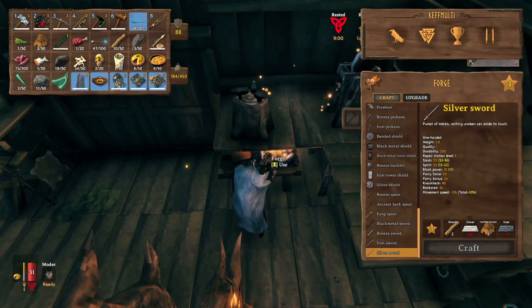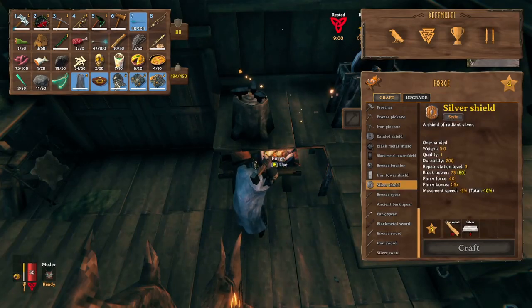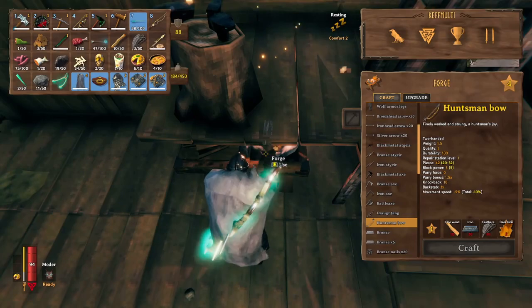For weapons, I would craft a Silver Sword and Silver Shield. If you don't already have a Draugr Fang or Huntsman Bow, definitely make yourself one.